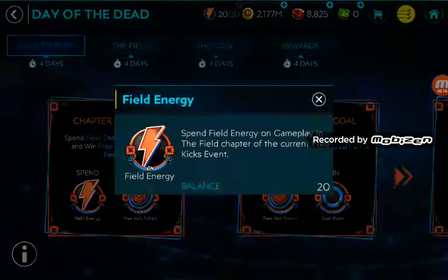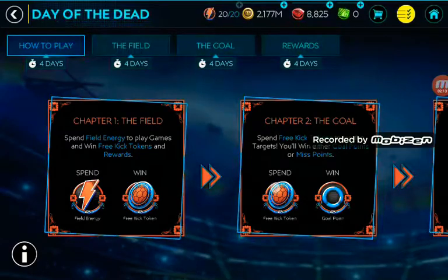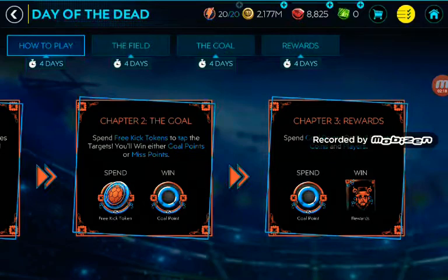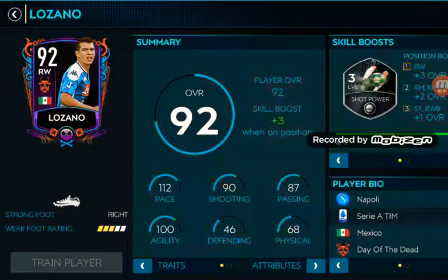You get 20 energy every one hour. If you get goal points you can use them for chapter three — spending goal points on skill with corner players. There's a big player placement here; Lozano is featured with a big pull, which looks like a good one.